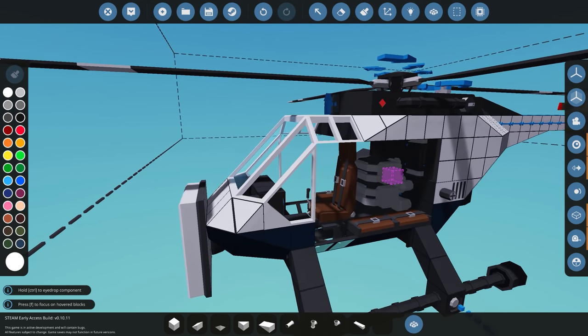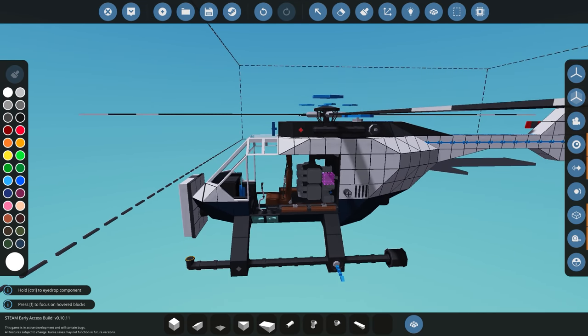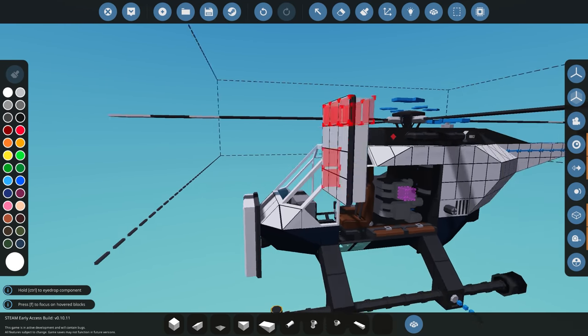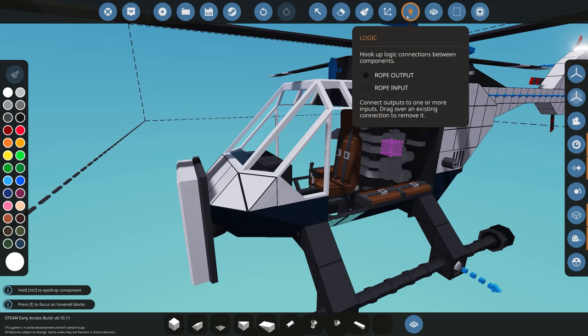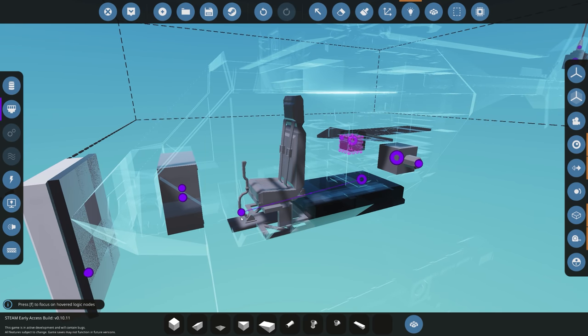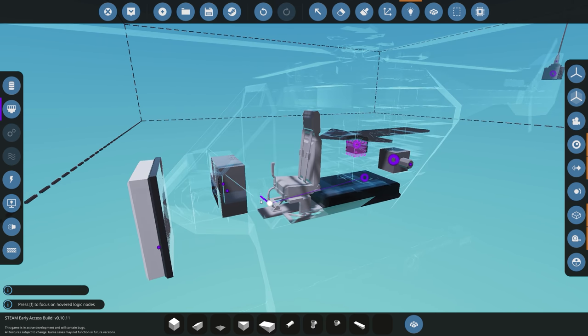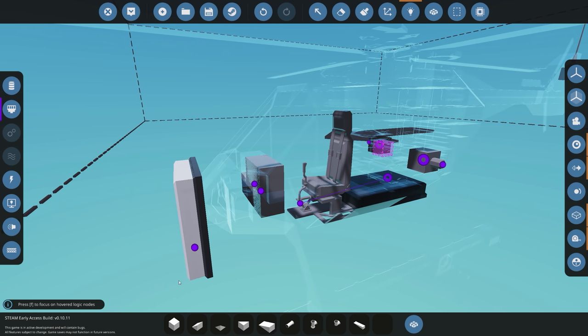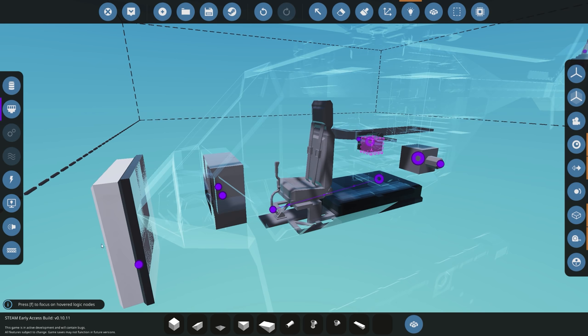The first thing we want to overcome is a way to fly this helicopter manually — we don't want the autopilot to always be in control. How I've got this helicopter set up is that everything from the seat goes into a custom gyro. What we're going to do is divert the composite node into the autopilot, and then from the autopilot feed it back into the gyro. If we have manual control it skips the autopilot; if we don't, it uses the autopilot and feeds it into the gyro.